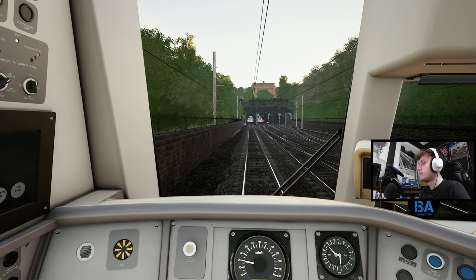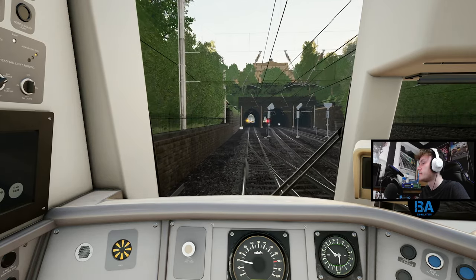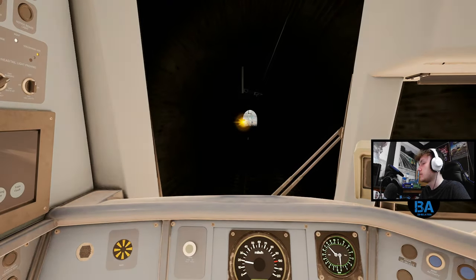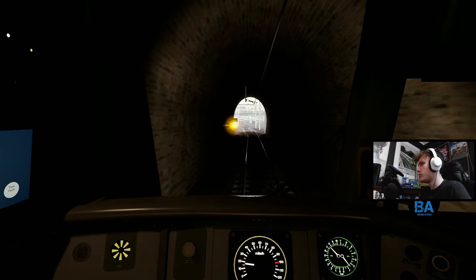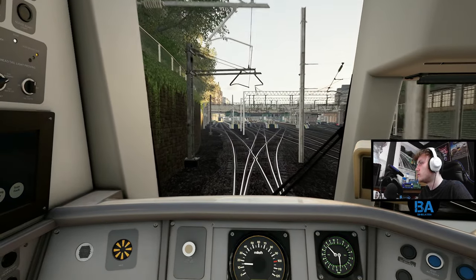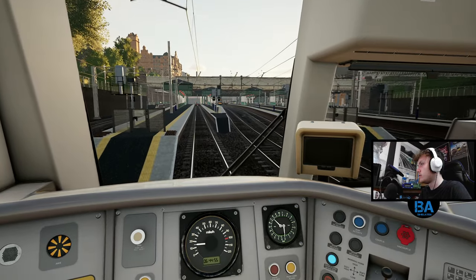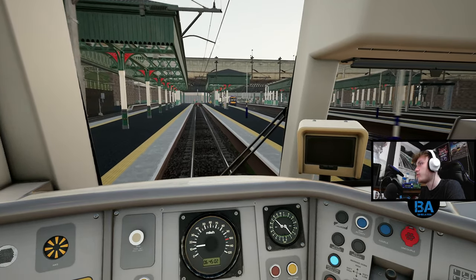And here we are. This is Edinburgh Waverley, we're coming in. Single yellow. Was it platform 18? I assume so. Which means it'll be a right hand side door release. Yeah, platform 18. So we're going to be coming in at about 15 miles per hour into the platform. No more than 15. This one's quite a short platform as well.